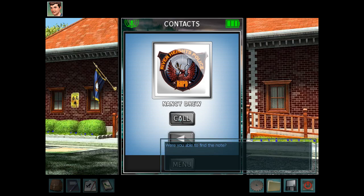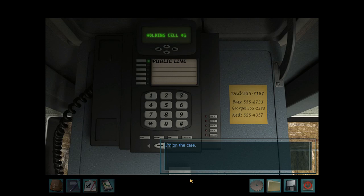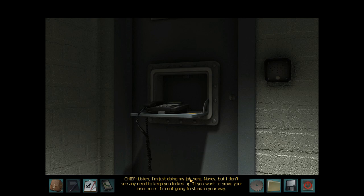Were you able to find the note? Yes. Great. If you can put the note in the drop box at the police station, I'll pick it up and take over from there. I'm turning the case over to you. I'm on the case. Listen, I'm just doing my job here Nancy, but I don't see any need to keep you locked up. If you want to prove your innocence, I'm not going to stand in your way. This is a police station — don't let me catch you messing with anything.